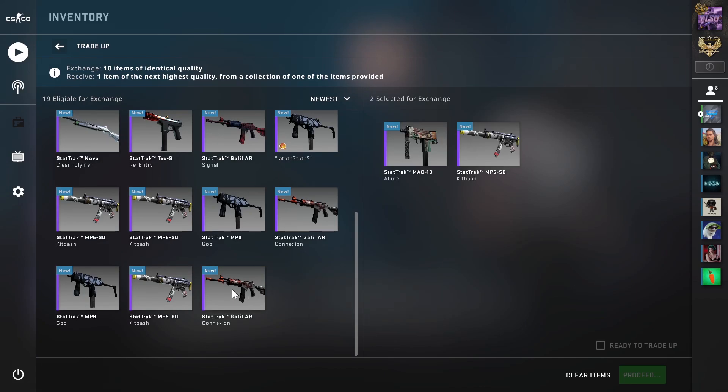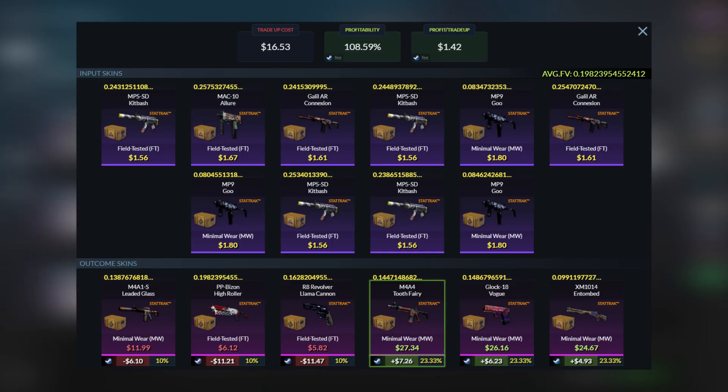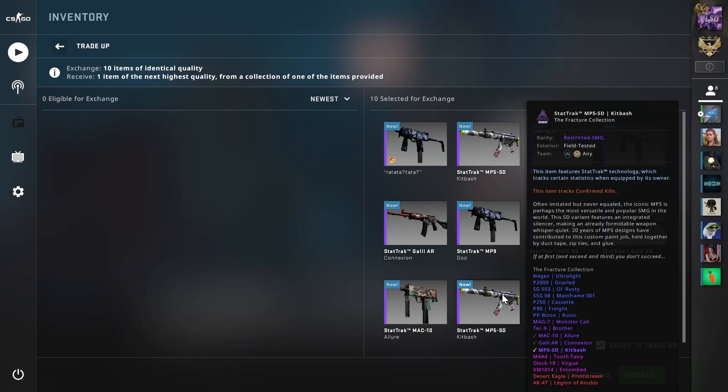Moving on to the 7th trade-up, we will be doing a restricted StatTrak Fracture trade-up. We'll be using 7 field-tested Fracture skins for around $1.60 each and 5 StatTrak minimal wear Spectrum 2 skins for around $1.80 each. The average float needs to be less than 0.2, so use field-tested Fracture skins with floats less than 0.25 and minimal wear Spectrum 2 skins with floats less than 0.085. The total cost will be around $16.50. We'll have a 70% chance to get a Fracture skin for a profit of at least $5 to $7, and a 30% chance to lose around $6 to $11 with the rest of the Spectrum 2 skins. This is a really nice trade-up as the field-tested Fracture skins are quite easy to get. It seems my luck is running out, but let's just go on with it.